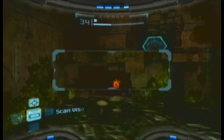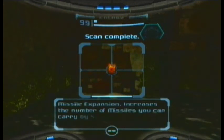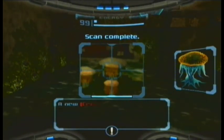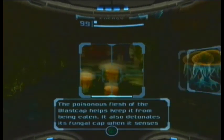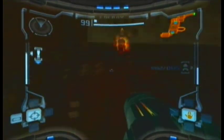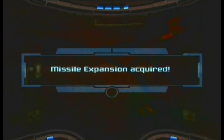The second one is when you get back from the mini-boss area, still in Chozo Ruins. You shoot down the wall that I showed you before, scan some things there, jump, and collect another missile expansion.